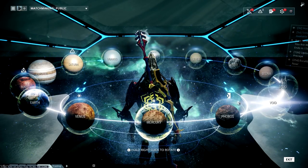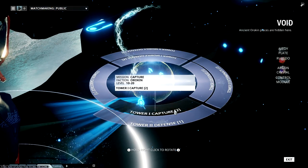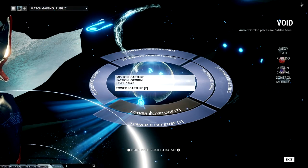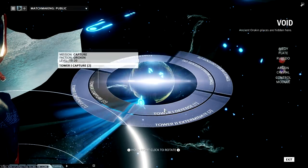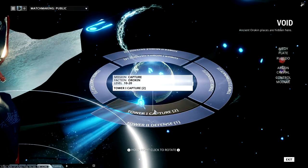If you're a beginner, you're going to want to do Tower 1 and Tower 2 Capture, because those are the fastest missions and those will get you the most credits. That's how you want to go about doing that.